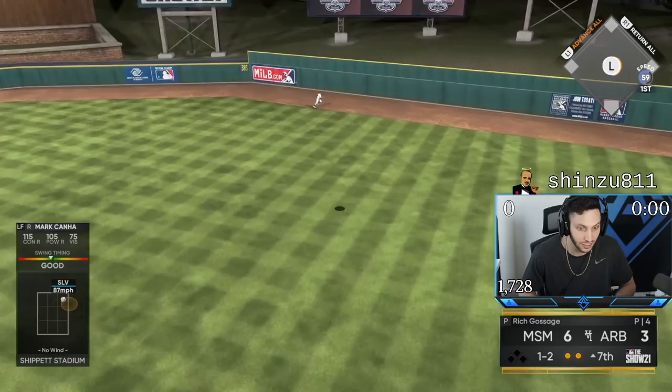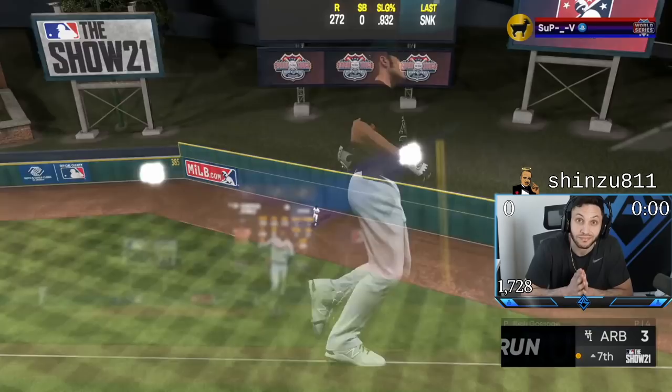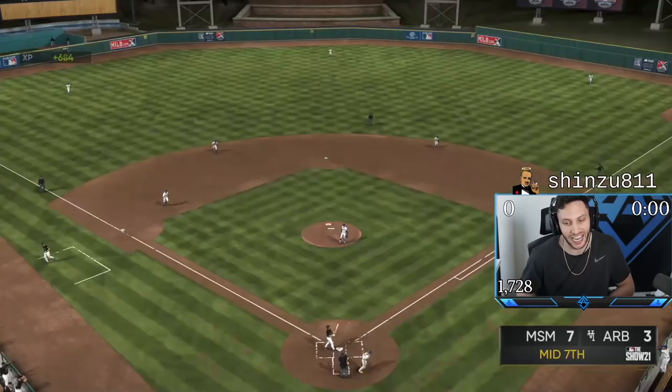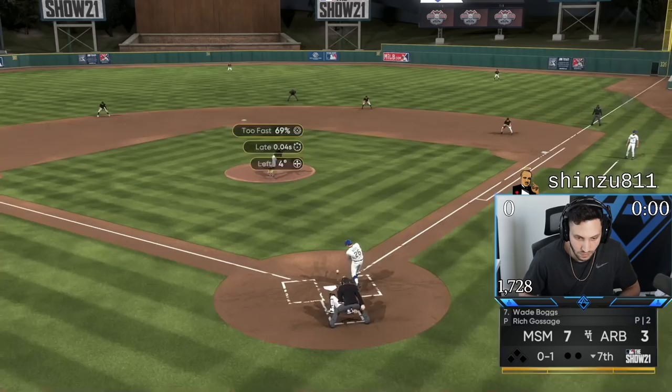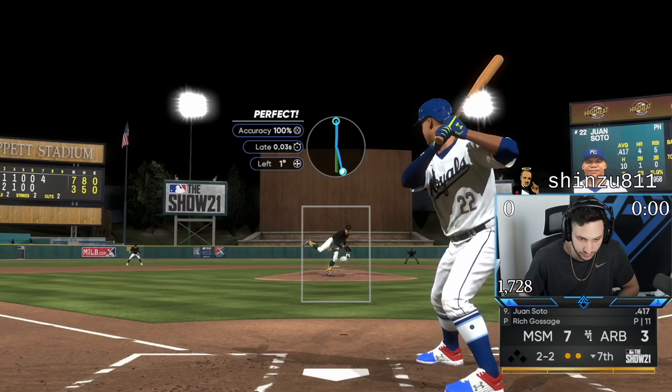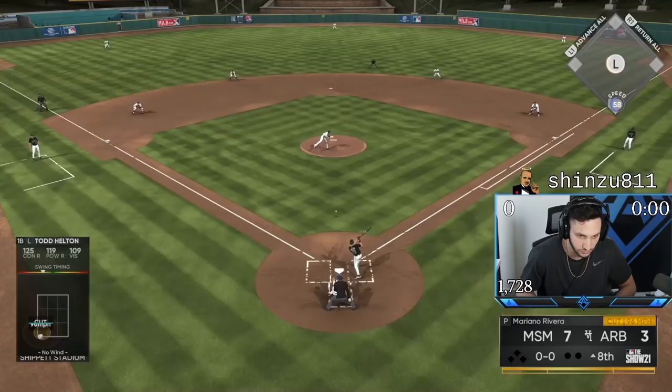Welcome home, my man. We put up four runs at the top of the seventh inning. Now we just need the bullpen to hold on. Let's get an easy inning here — I don't want him to get any type of momentum. Five punch. I have a plan here — first we throw this pitch, hopefully this works by itself. It does.